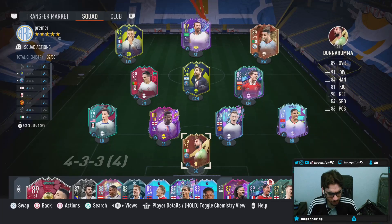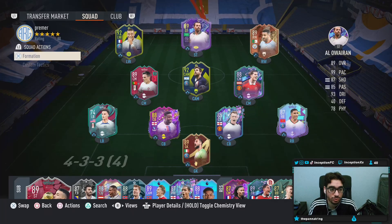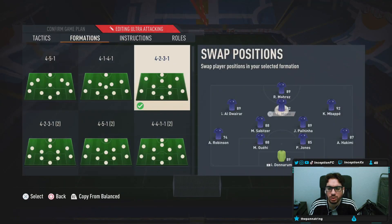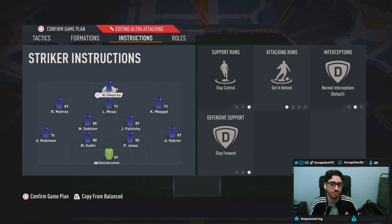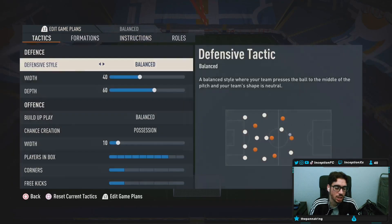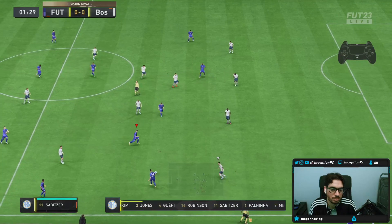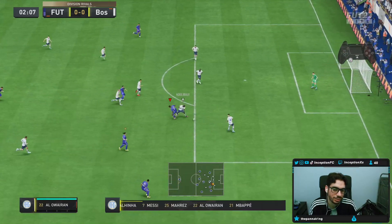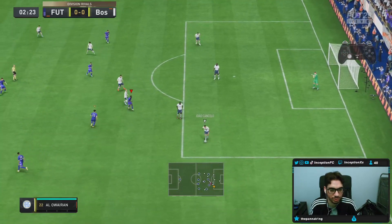We're going to use him in the 4-2-3-1 in the striker position. Instructions: stay central, get behind, stay forward — and we'll go from there. Let's see what he's like. You can already see the constant adjustments with this guy.